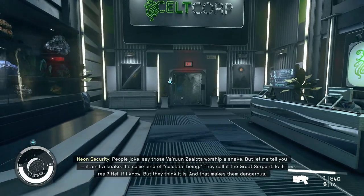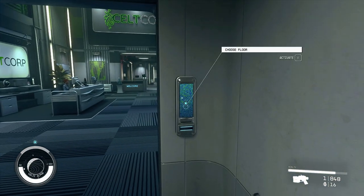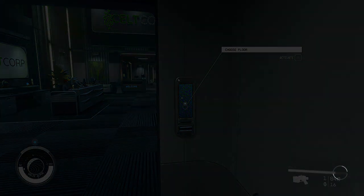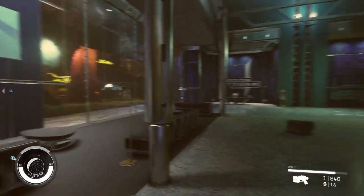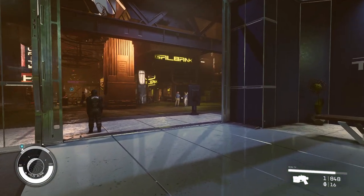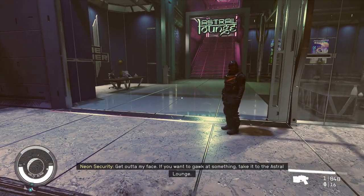Okay, we got this done — we get to go back and see Imogen. Back down to the lobby. Yeah, this is going to be corporate stealth espionage stuff — get out of my face, if you want to gawk at something take it to the Astral Lounge.